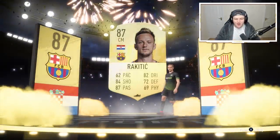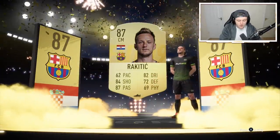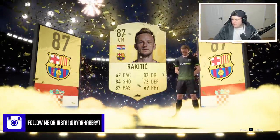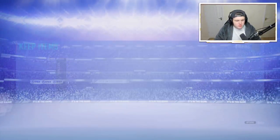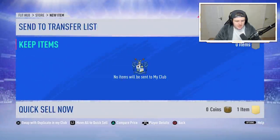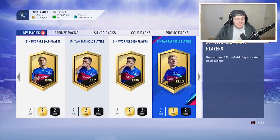It's a normal walkout — Croatian center mid — it's Rakitic! 87 rated, that is fantastic. What a start! Rakitic's card value is currently around 23,000 coins. Not bad — 87 rated is fantastic for SBCs and will help with the price of an SBC. Unfortunately Pablo Sarabia is an untradable duplicate, but two packs in and we've got a walkout already — phenomenal.